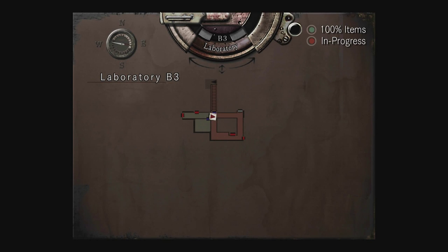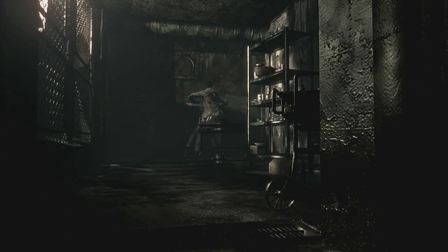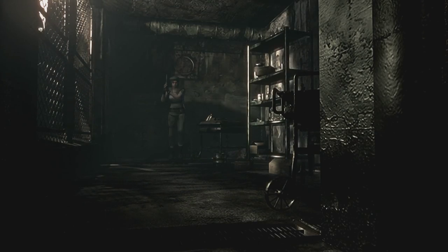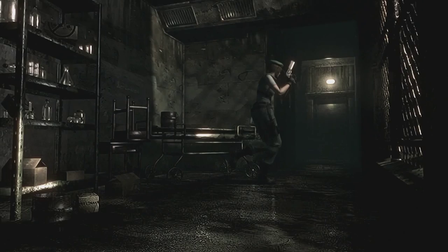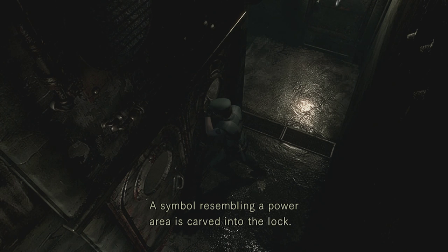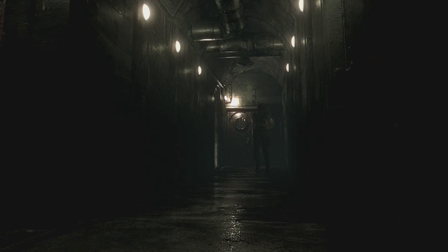Let me pull up the map quickly so I can tell where we're going - there's a zombie right in front of me. There's another one too. Let's pick up a dagger from around here. There's a door here - it's locked and has a symbol resembling a power area carved into the lock, so when we put the power on it should work.